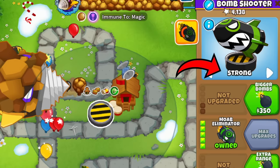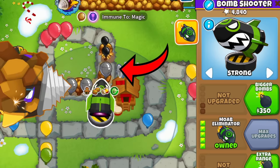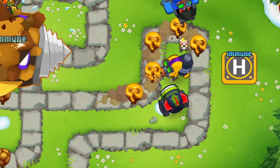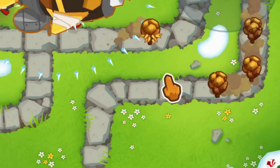This means that if your towers are set on strong, they will target the Rock Bloons — they even get priority over Dread Bloom himself. They inherit all of the boss bloon properties, meaning that they cannot be slowed, stunned, or pushed back, and they cannot even be targeted by towers that can't hit MOAB-class bloons in the first place.